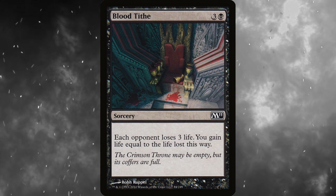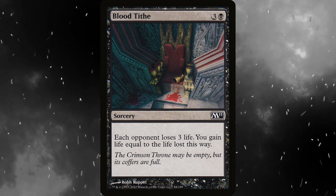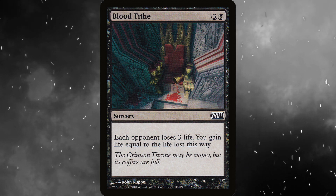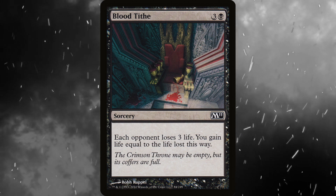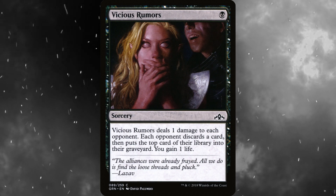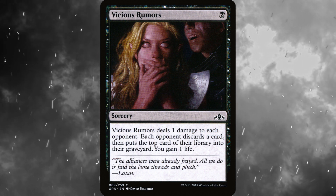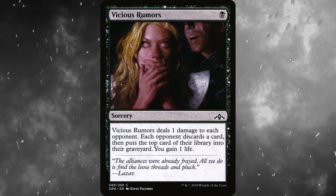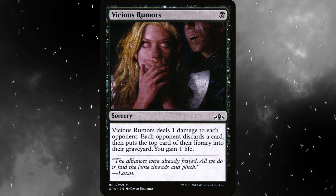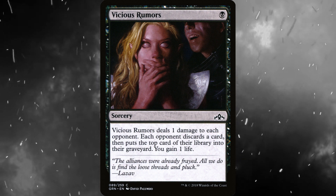Speaking of which, Blood Tithe synergizes really nicely with the minus 7. For 3 and a black, each opponent loses 3 life and you gain life equal to the life lost this way. This gets them closer to that 13 life you're looking for, and it mitigates the life lost with Sorin's plus 1. Vicious Rumors is kind of like a miniature Arterial Flow — for a single black mana, it deals 1 damage to each opponent, each opponent discards a card, then puts the top card of their library into their graveyard, and you gain 1 life. It's cheap enough that you could cast it multiple times a game.